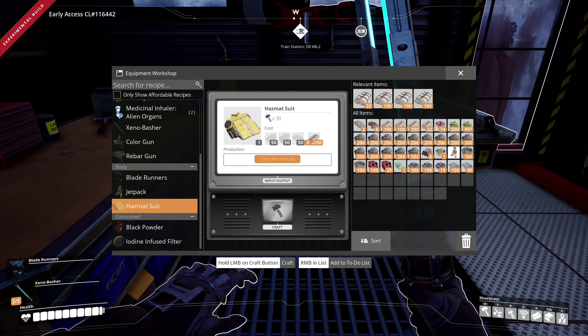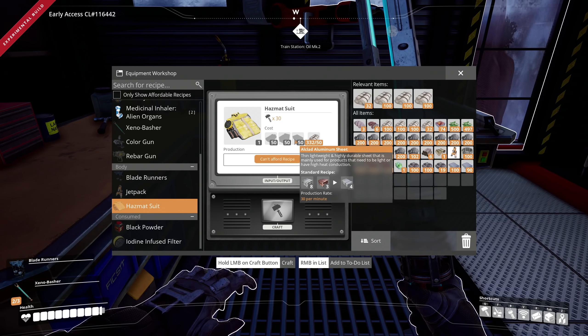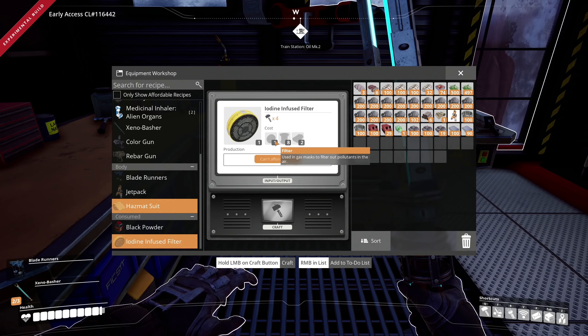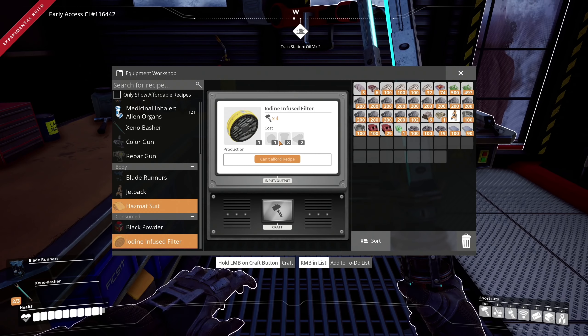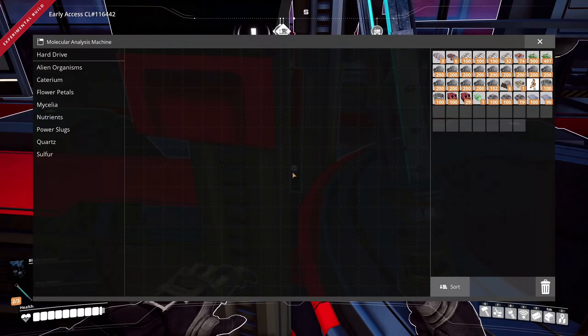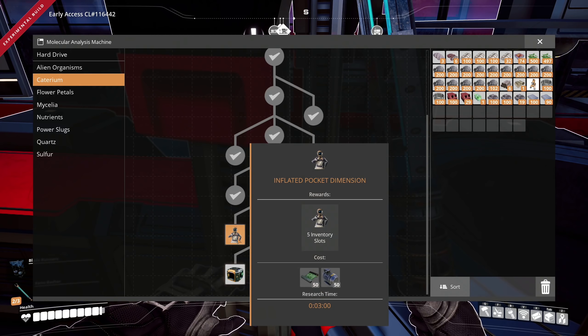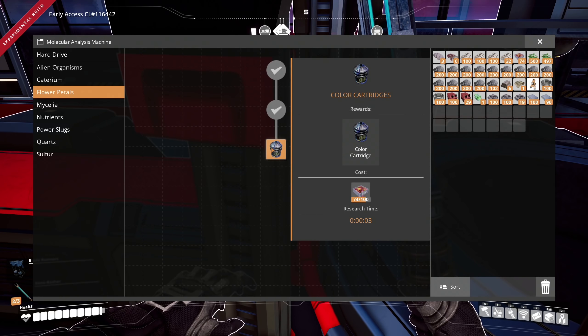I just wish there was a way to like gather it with some kind of machine, but it is what it is. We have fabric — we could probably go ahead and make a hazmat suit. Hazmat suit — what do we need? Fabric, alclad aluminum sheet, plastic, and rubber. And what do we need for the iodine infused filter? For the gas mask — oh shoot, that means I have to unlock the gas mask first. That's unfortunate.